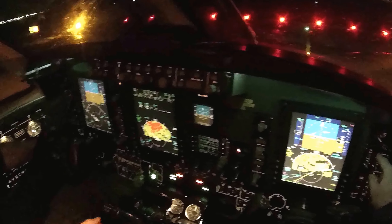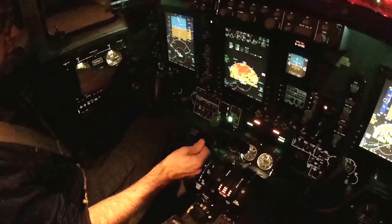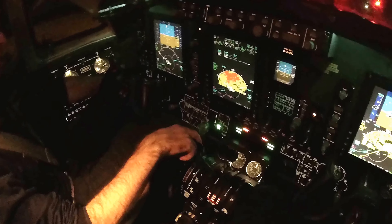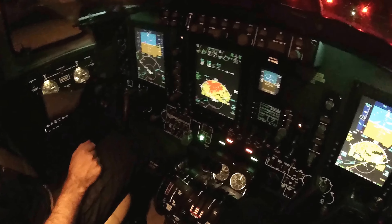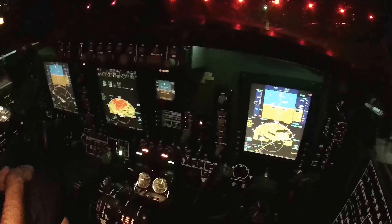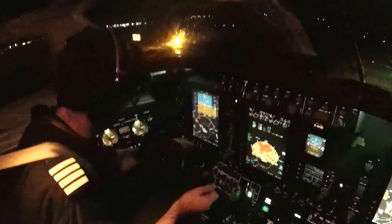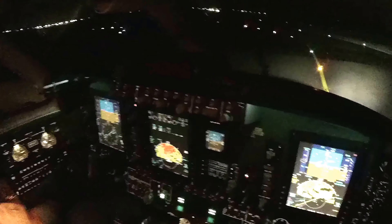Approaching. I-935 confirmed Alpha 3. All Alpha 3, Alpha 3, on the left, left, left. Right, further. On the left, G-935, G-935 line up and wait runway 23. And Alpha 1, EC-145 just touching down. G-935 line up and wait runway 23. G-935, top bars out.